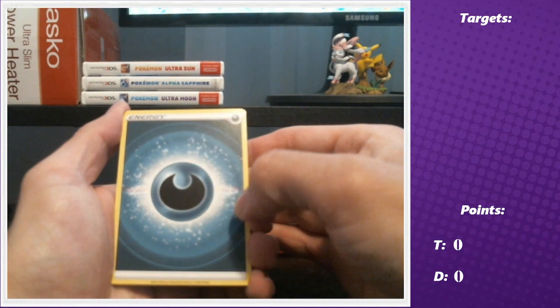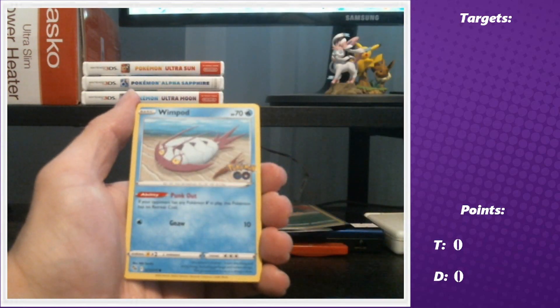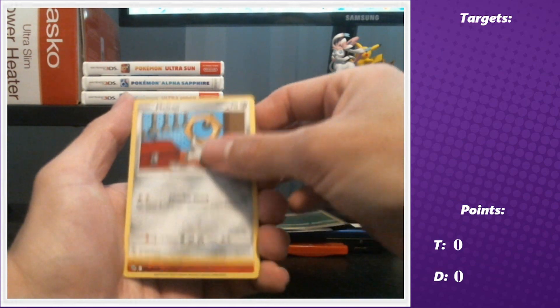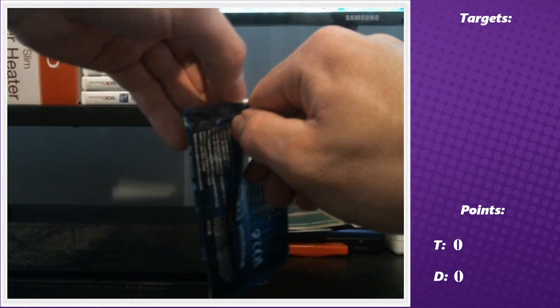Second pack: Darkness Energy, Camera, Lure Module, Pheasant, Alolan Rattata, Wimpod, Pikachu, Squirtle, Meltan, a Camera reverse, and then a Zapdos holo.